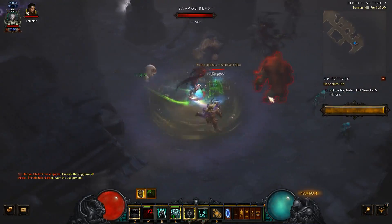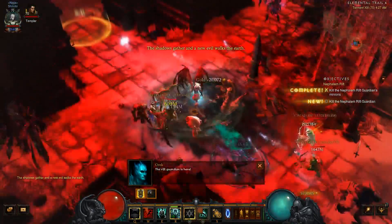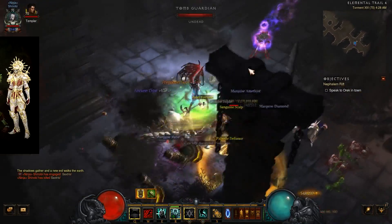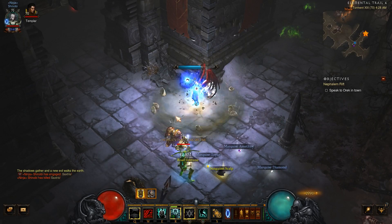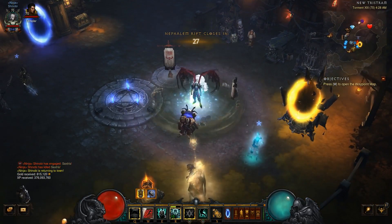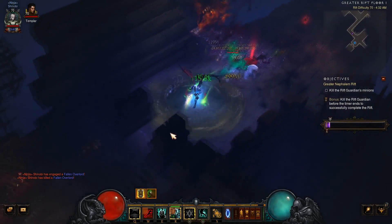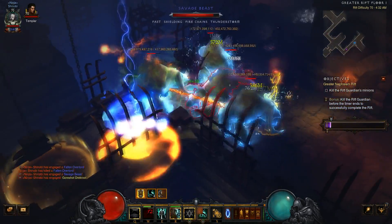The next big benefit is your season journey reward — you're going to get the Inarius set, which is awesome. Right before the PTR went down, Blizzard buffed the Inarius set by a massive amount, and it's actually quite good. I tested it on the PTR. It's going to help you progress further early in the season. On top of that, the Lazy Storm build is even stronger now because of this buff.